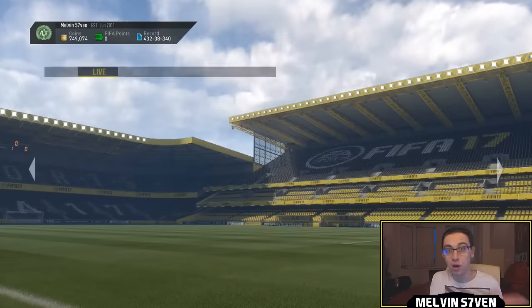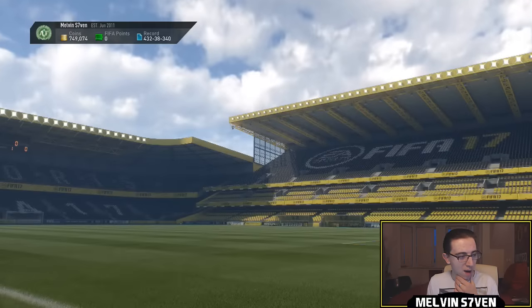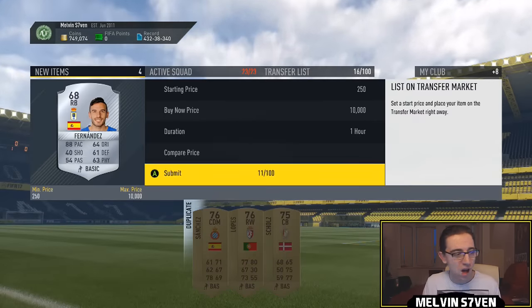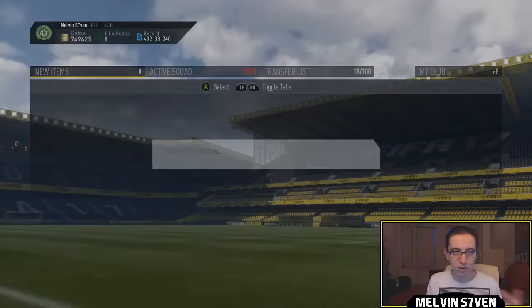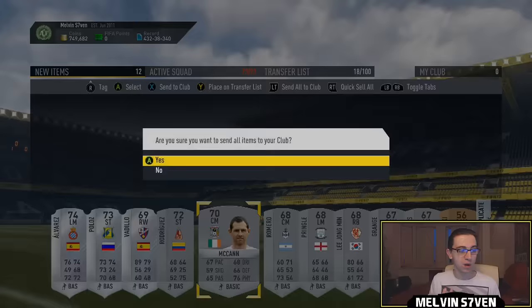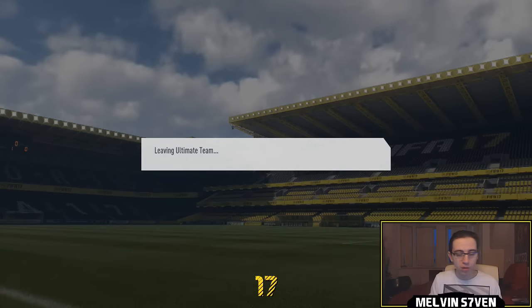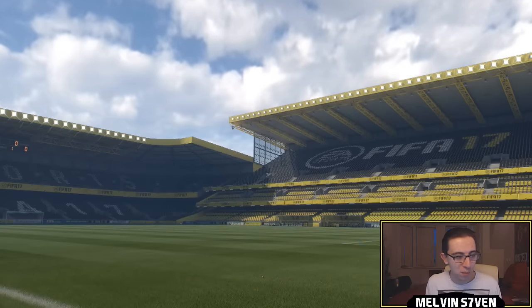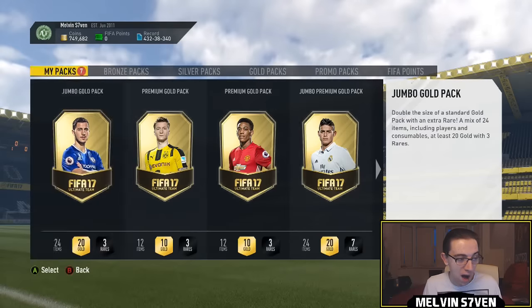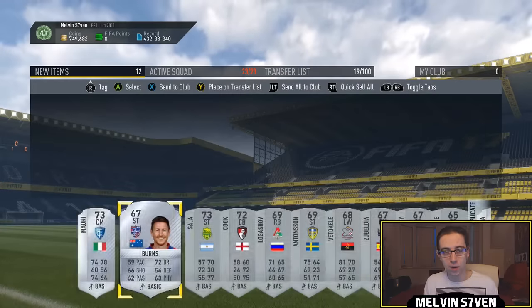I think these are the last few packs — there we go, we got the Eto. We've got nine packs here and I think I get the good pull in one of these. I hate the rare gold pack where you get one rare mixture of bronzes, silvers, and golds — that's a really bad reward. I'd prefer a silver pack because the chances of getting someone valuable in a silver pack are quite good right now with all the leagues and matchup requirements.